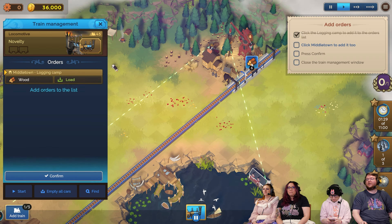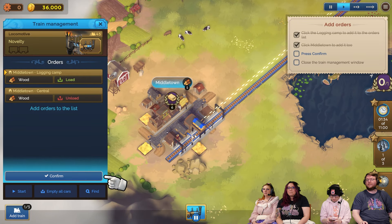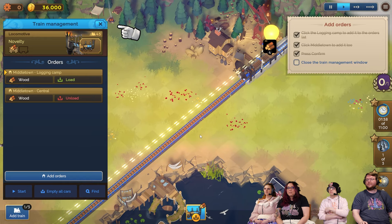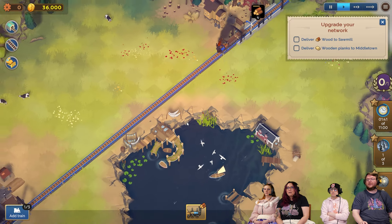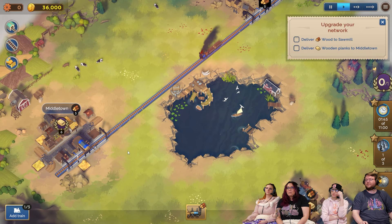Perfect. Click Middleton to add it to the list. Unload. Now confirm and close. There it goes. This train is loading over here and unloading over here. It's only one way — no turnarounds.